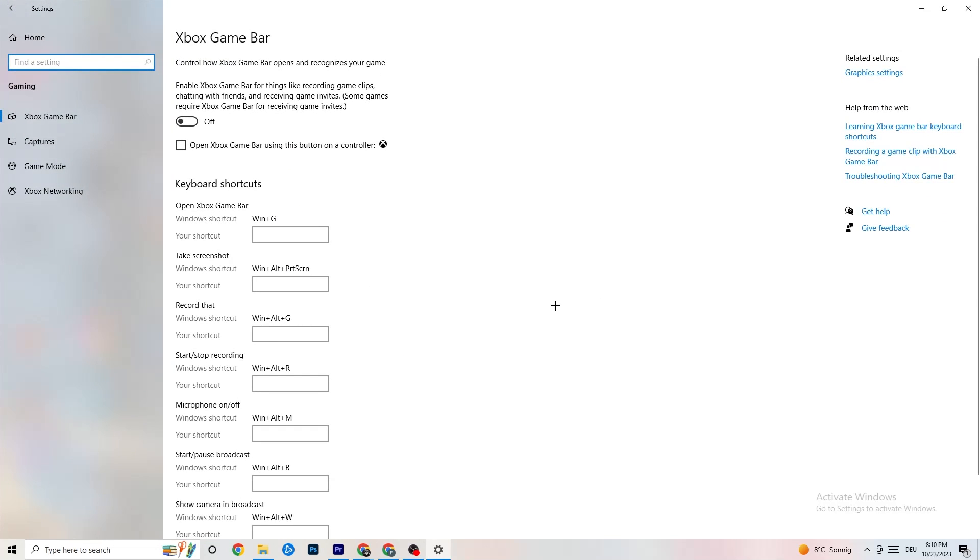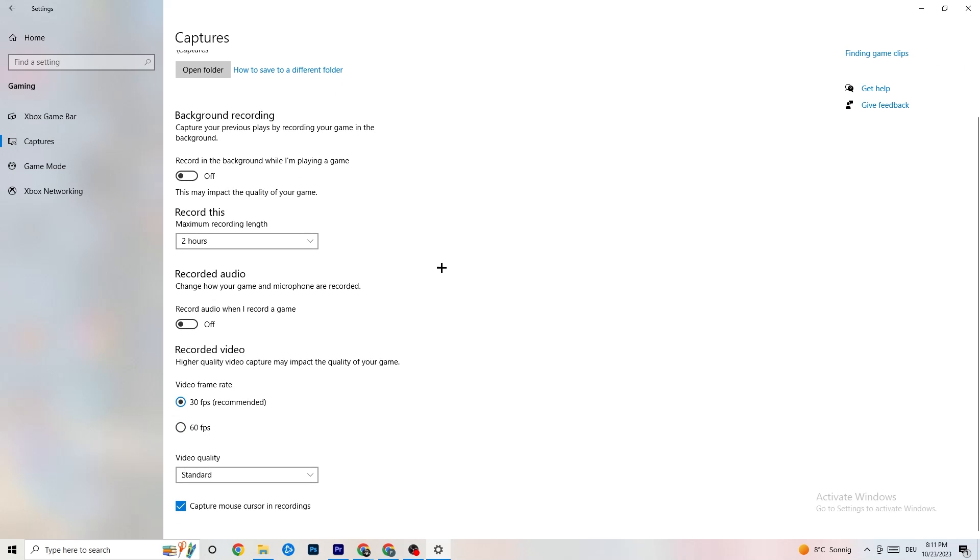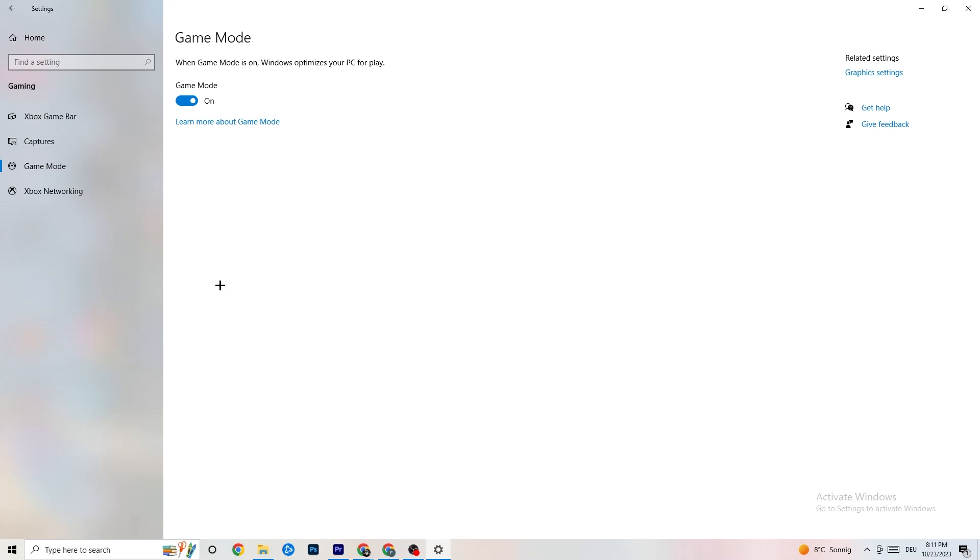Back in Settings, click on 'Gaming.' Go to 'Xbox Game Bar' and turn it off — you don't need it and it wastes performance. Go to 'Captures' and turn that off as well, since anything running in the background can cause mid-game crashes or FPS drops. Then go to 'Game Mode' — for some people it works better on, for others off, so just try both options.